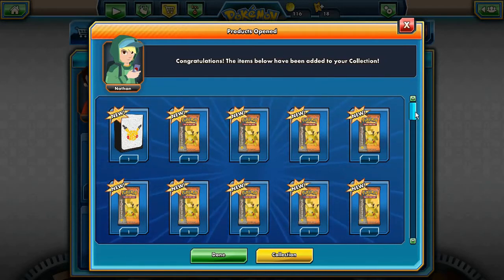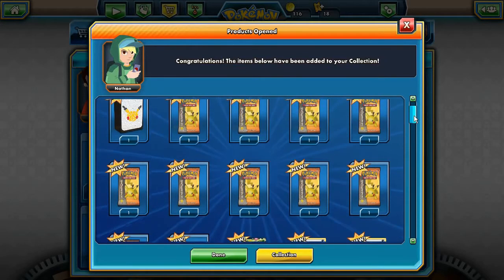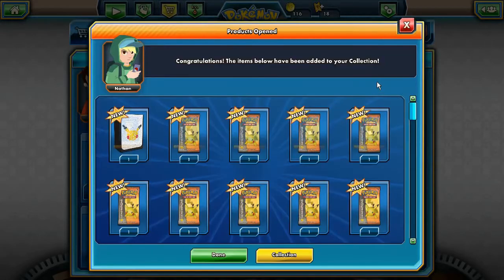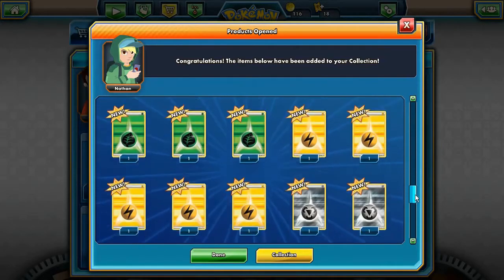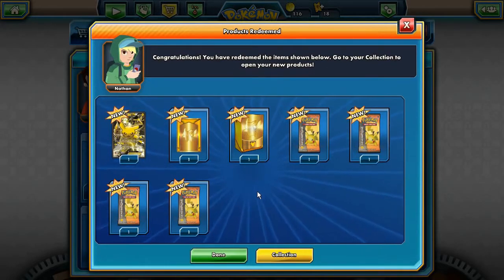So the Generations Elite Trainer Box automatically puts this into your game and into your collection - you get the Pikachu deck box. Oh, I didn't realize, you can get 10 packs as well to open, the Shaming promo foil card, dark energy, fairy energy, fighting energy, fire energy, leaf, lightning, electric, steel, psychic and water - the usual energy ranges.